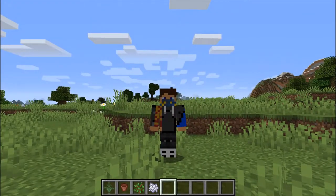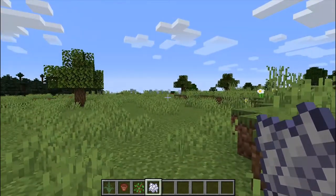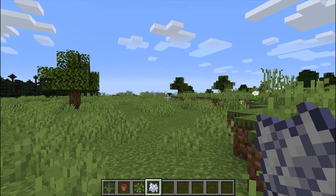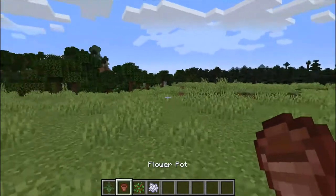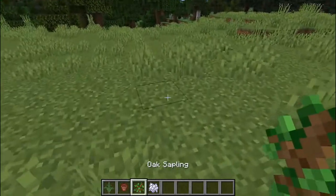So all you need for the orange tree is bone meal — well, you don't need bone meal, you can wait for the tree to grow or use a tree — but if you want to do it fast then you use bone meal, an oak sapling, a flower pot, and fern.